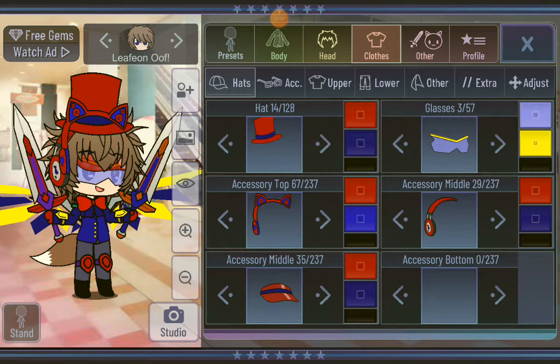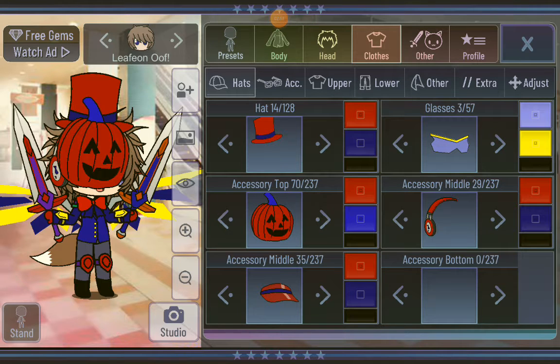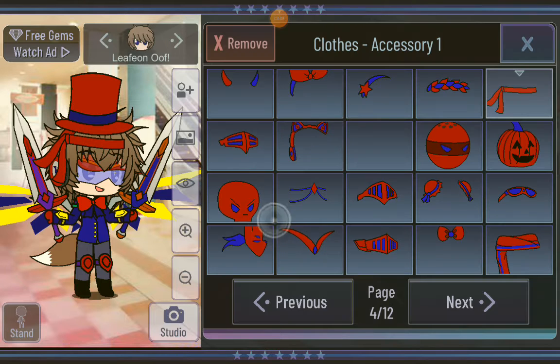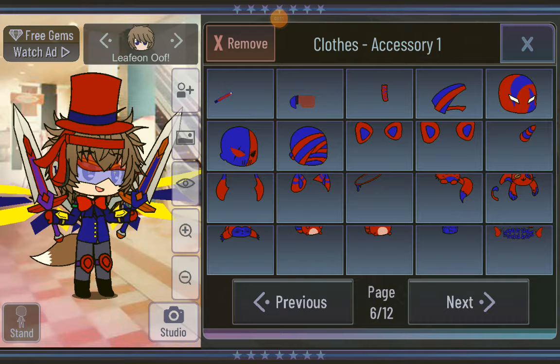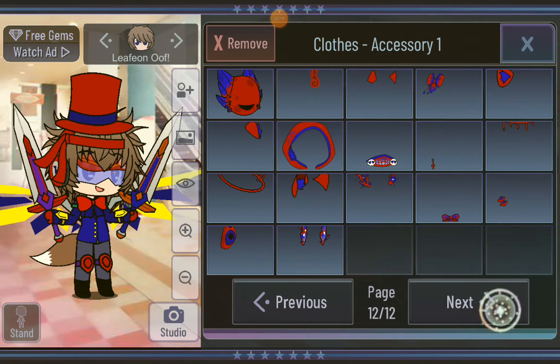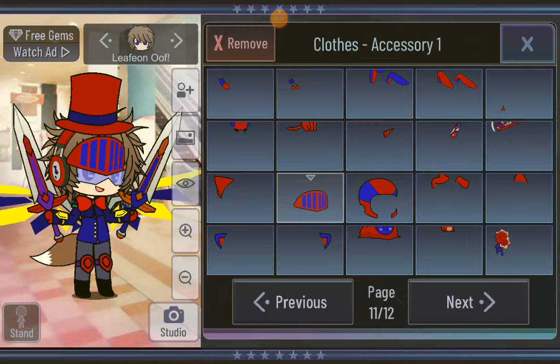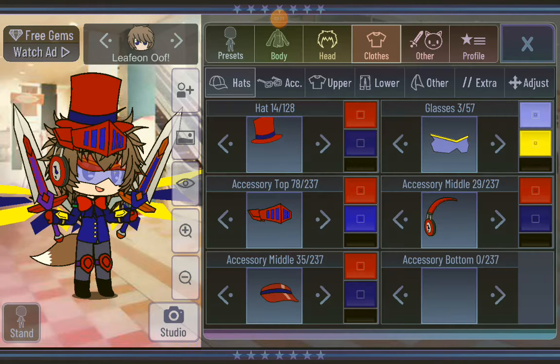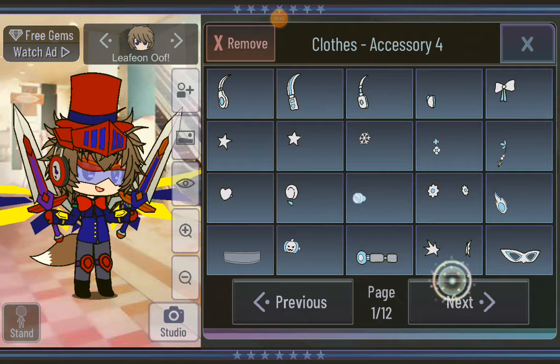Accessory top 16. I'm not wearing these ears — I'm not a furry like every other one of these people in my friend's life. I'm going to pull something different. Actually, I don't know what to do, so let's just use this one. Here's the hat — accessory top 78, and accessory middle 75, plus 3, and accessory middle normal 29. There's no accessories on the bottom.